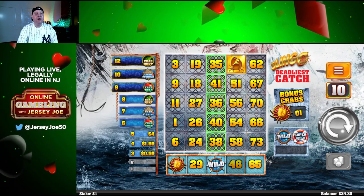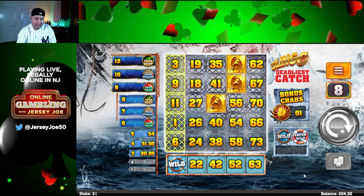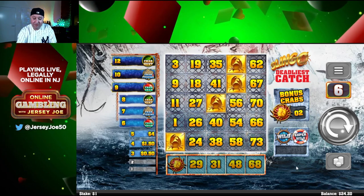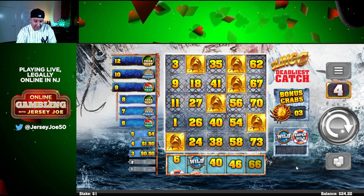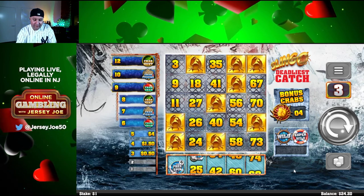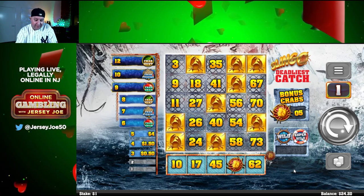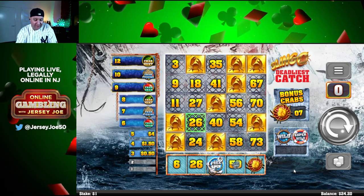Okay, got a wild there. I always like my Slingo — I try to make an X first, so I'm going right in the middle at 36. I also like this machine when it marks the numbers off for you. We'll start with six. Got a bonus crab there — that helps. Got another bonus crab. That's good. Let's see if we get two of a bonus. That's five bonus crabs now. We need to get to a bonus to cash those in. Free spin — that'll help. 26 for a Slingo.